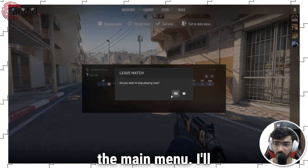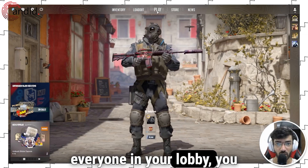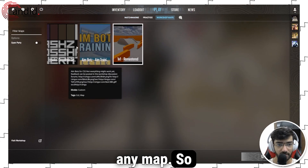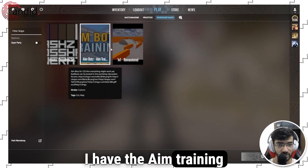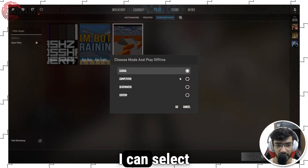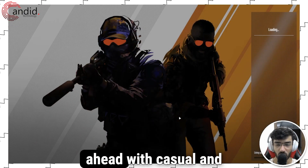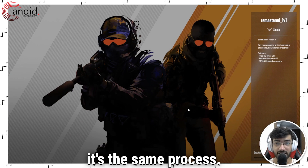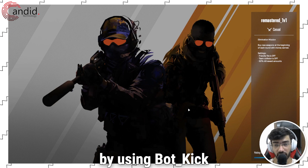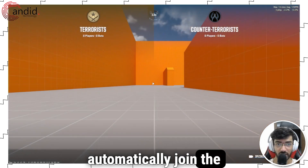Let me just exit to the main menu and give it a second to get out. So once you have everyone in your lobby, you can just hit play, head over to workshop maps, and select any map. I have the aim training map and a 1v1 remastered map, and I can select casual, competitive, deathmatch, or custom. Let's go ahead with casual — it's the same process. Once the map loads up, you can kick the bots using 'bot_kick' and whoever's in your lobby will automatically join the map.